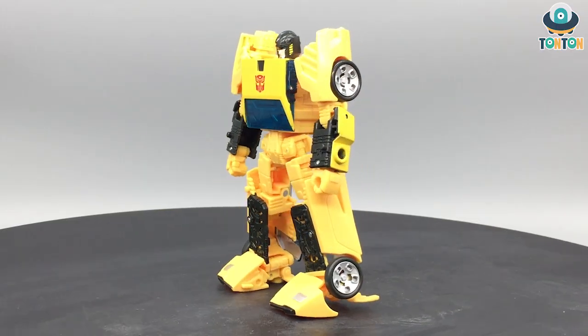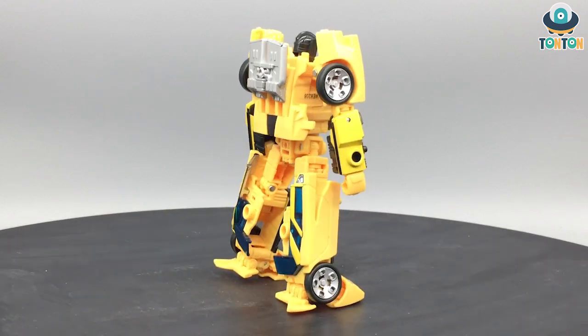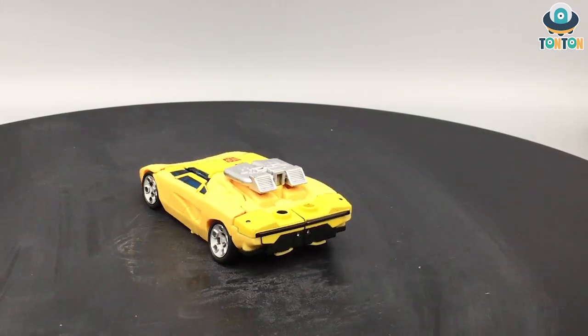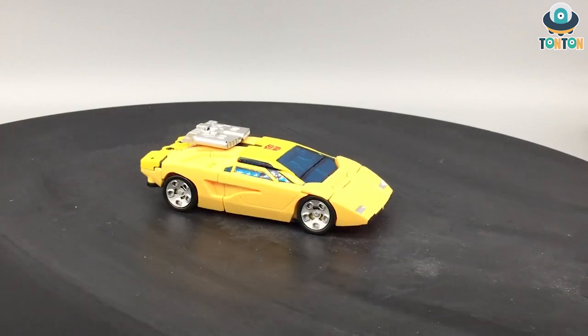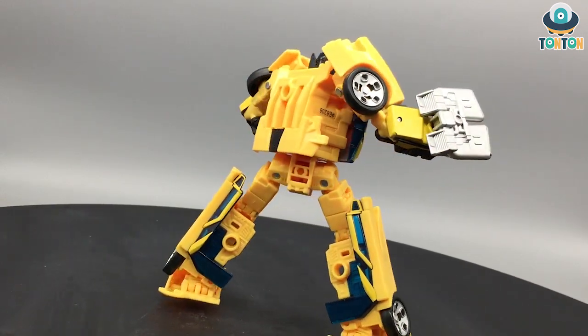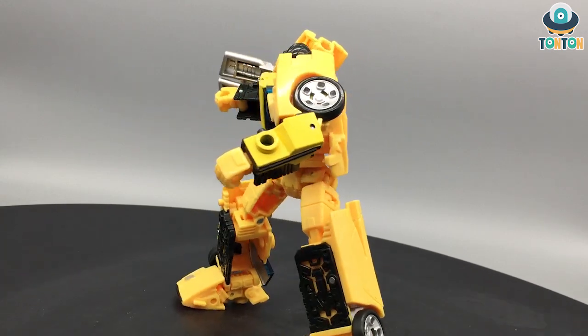Next on the list we have Sunstreaker at number seven. Sunstreaker was the first of many bots to use the same mold — I don't remember the other two colorways' names — but he's a nice figure, the playability is good, and I enjoy him. What puts him at number seven is the accessories — I'm not really a fan of that particular gun's look. But it is also because of that gun that he made number seven, because I enjoy the weapon storage in the alternate mode.